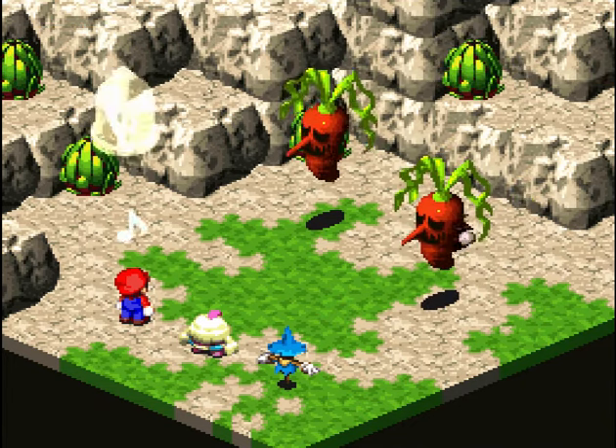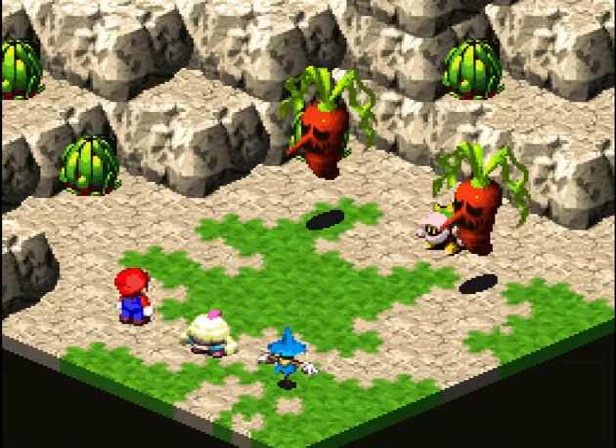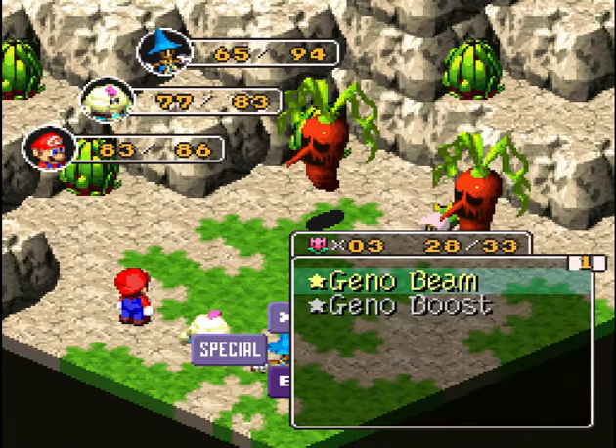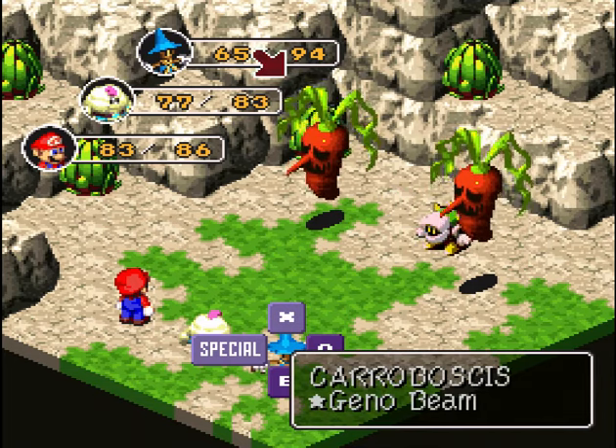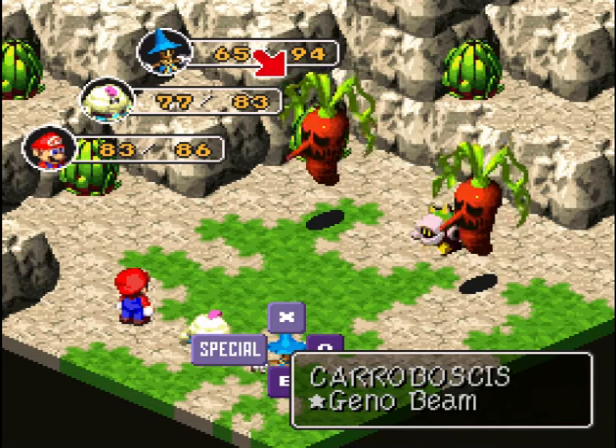Mario's still wearing the Trueform Pin so the status effect shouldn't stick. Yep — your attack had no effect. Oh, is Gino being turned into one of the kids? Not one of the kids!